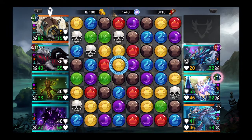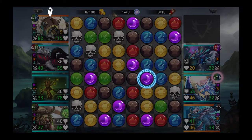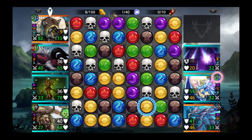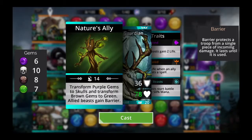Soothsayer is up again, so let's remove some purples. Let's use Soothsayer — there doesn't seem to be an extra turn, so let's just remove this one. Still no alignment, so let's get these reds. We don't have moves that can kill that Dragon Soul with a match, but we can use Forest Guardian — convert these purples to skulls and kill out Dragon Soul.